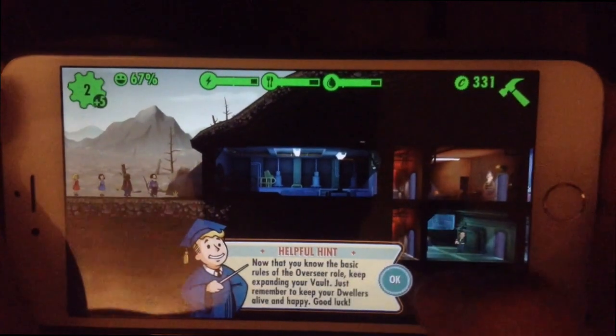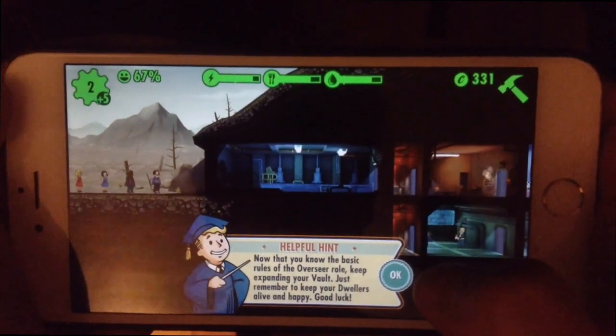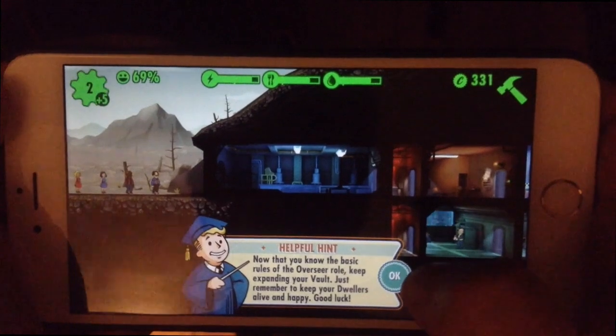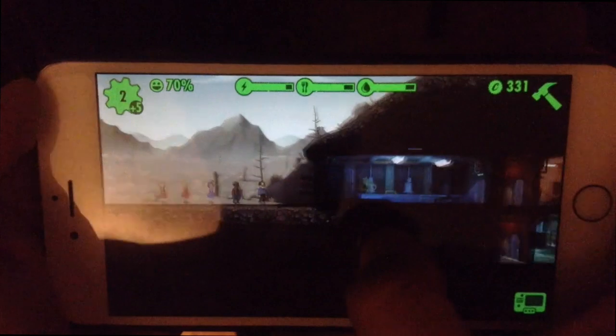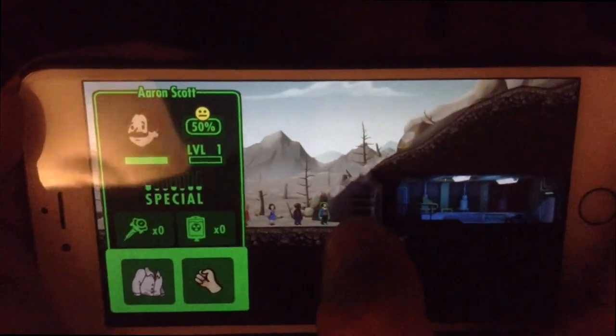More dwellers have shown up to the vault door. Now that you have learned the basic rules, Overseer — keep exploring your vault and keep caring for your dwellers. Good luck. They're kind of just throwing you into it after all that. So let's see — you click on them and check their special stats.